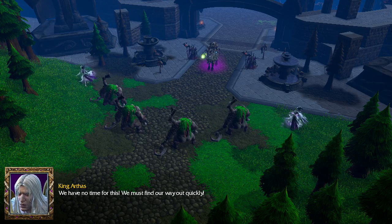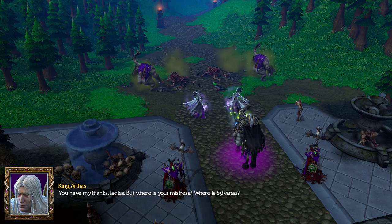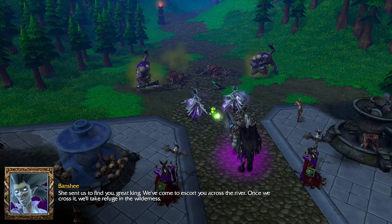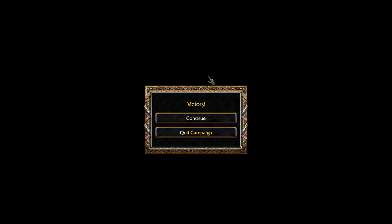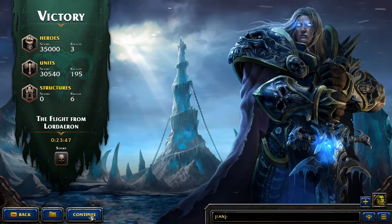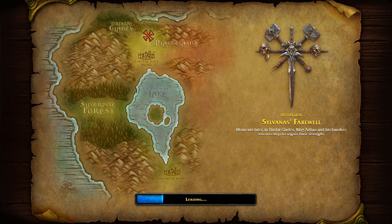'We have no time for this — we must find our way out quickly.' 'You have my thanks, ladies, but where is your mistress? Where is Sylvanas?' 'She sent us to find you, Great King. We've come to escort you across the river. Once we cross it, we'll take refuge in the wilderness.' Keep in mind, the Banshees are loyal to Sylvanas first and foremost — not Death Knight Arthas, and not the Lich King. Moments later, in Tyrus' Fallglades, King Arthas and his Banshee escorts stop to regain their strength.